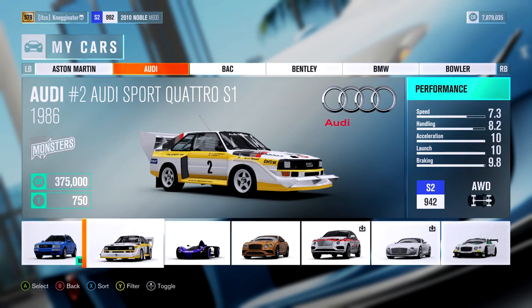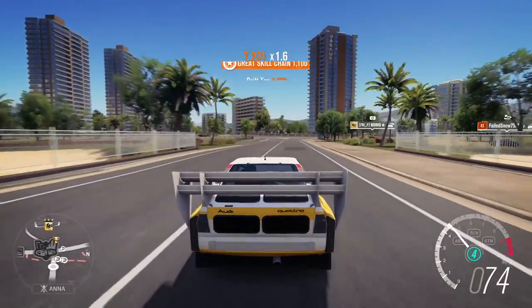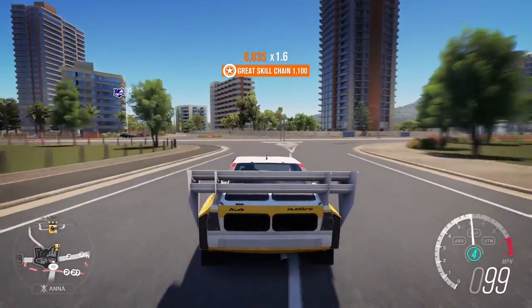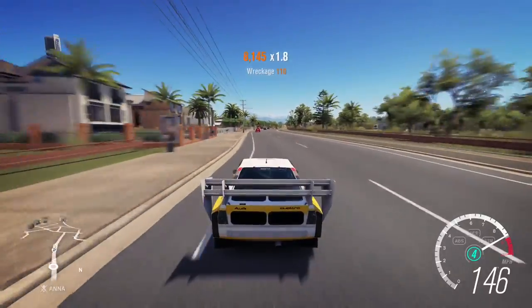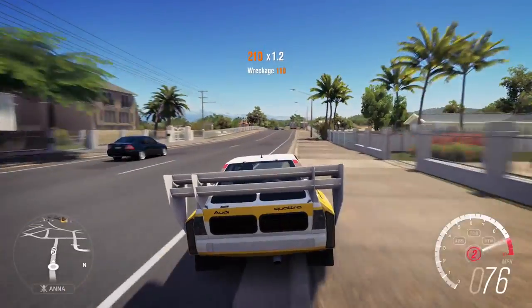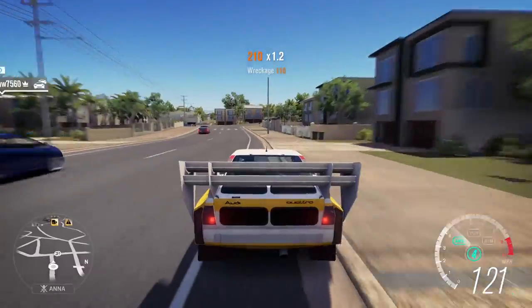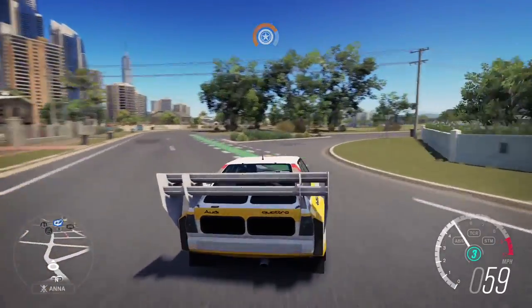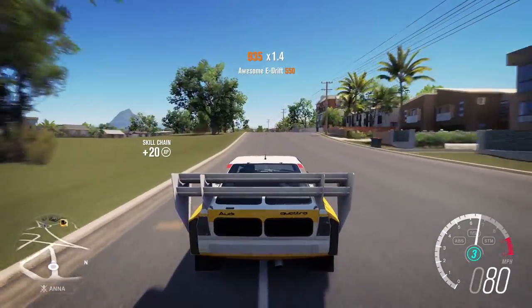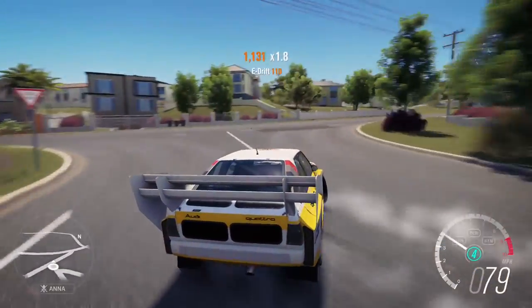Audi Sport Quattro — 375,000 credits. This is the other rally car, the one with the big wing. This one is better on the street than off-road, but it's still a rally monster. Surprisingly, this thing is actually good at the Goliath. It has great handling for a rally car and can drift well too. I believe it can reach 180. I don't know what other engine you can put in it, but I just love the sound — it's ear-blisteringly loud.